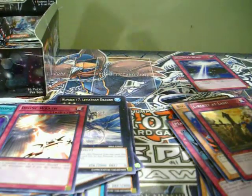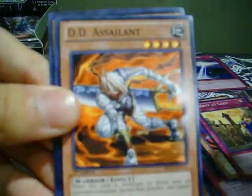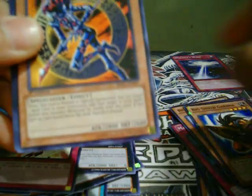Next pack here. We got a Possessed Dark Soul, D.D. Assailant. A Star Foil: Big Shield Gardna. And a rare: Dark Magician of Chaos — nice.